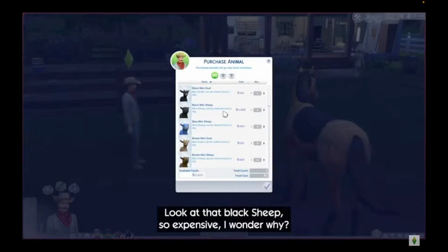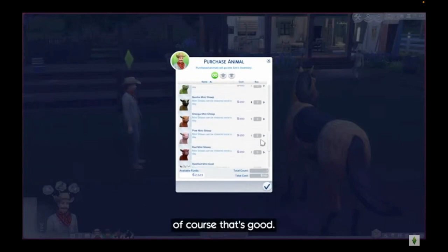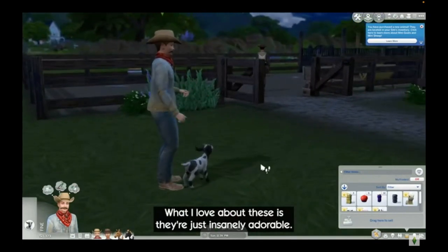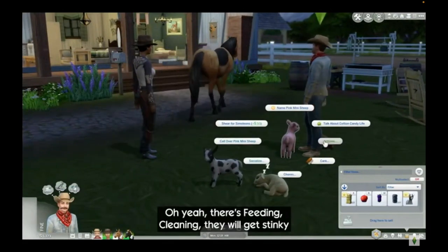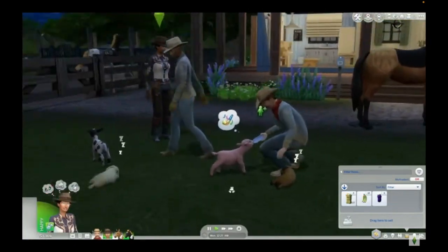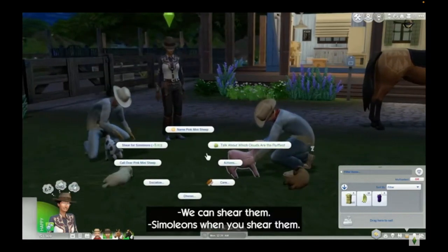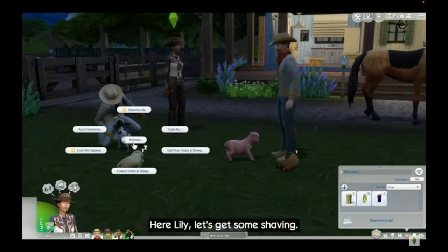Along with horses, mini goats and mini sheep can also be purchased through the community board, general store, phone, or computer, and there's a wide variety of colors and patterns to choose from. While they're basically an object and will initially be placed in your sim's inventory, once placed in the world they will roam freely and are not tied to a specific enclosure. There also doesn't appear to be any limit on how many goats and sheep you can own. Mini goats and sheep will require feeding and cleaning and can be socialized with, and if you own Cottage Living, they'll produce milk and wool for use in cooking and crafting. They will also help out in the garden by eating weeds and bugs, similar to the bunnies and birds from Cottage Living. Sims having trouble falling asleep can count sheep to doze off a little faster.